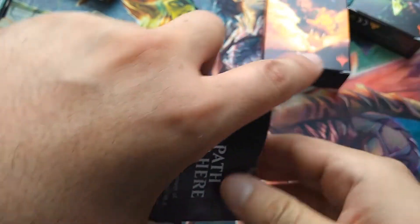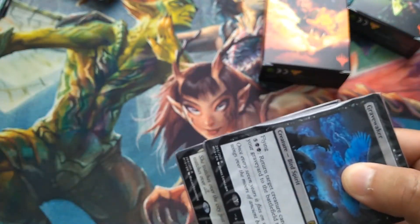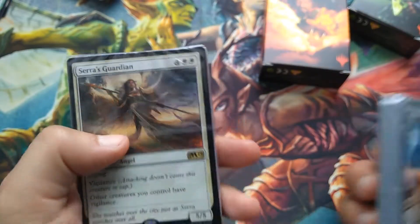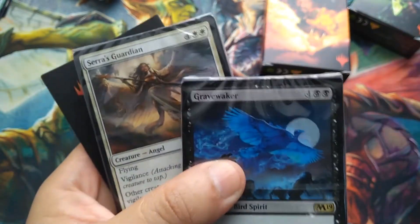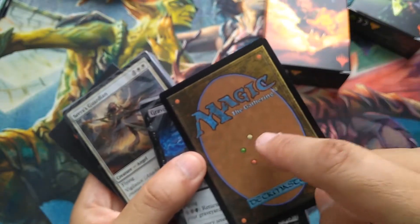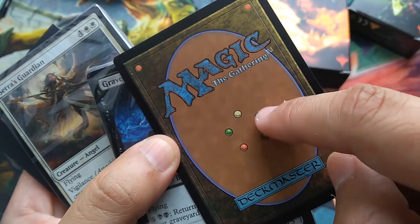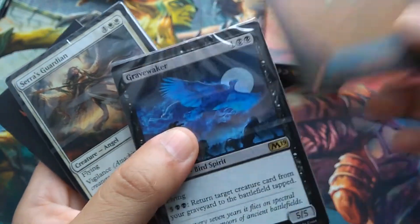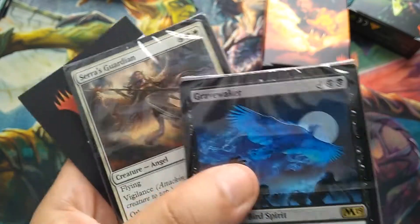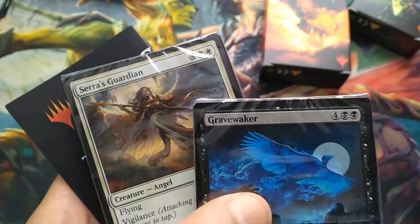Next up is the black box — but it contains the exact same black deck we just saw, paired this time with white, which is an enemy color pairing. Since we've already seen both of those decks, there's no need to open them again.